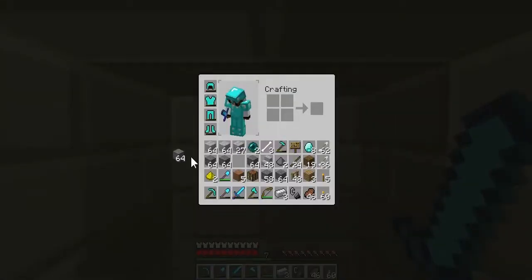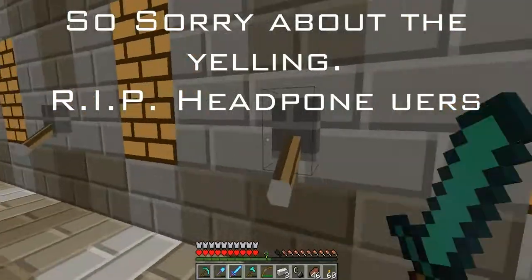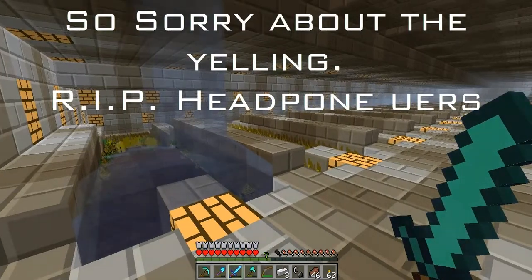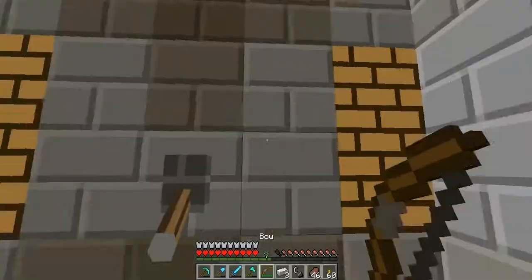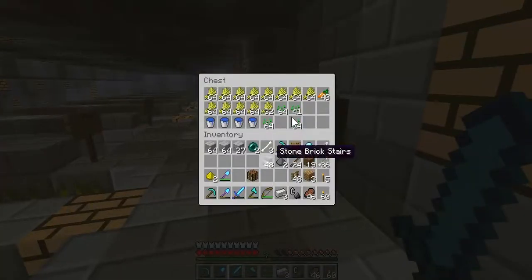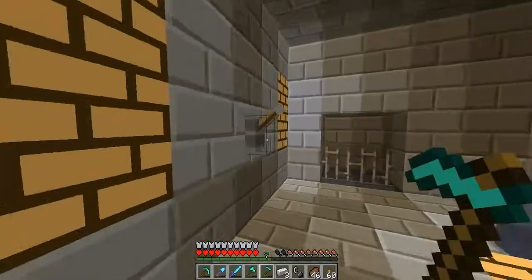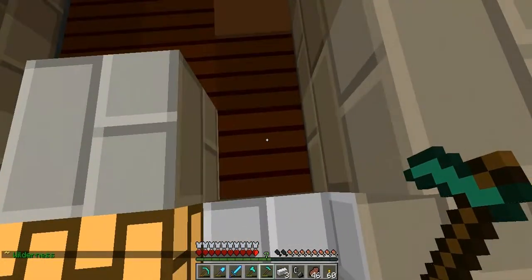I'll show you how it works. I'm going to discard some of this cobble so you'll see how it works - I need more space. You just hit that lever here and then it just goes down, just like that. Sorry for that interruption. You just hit that lever and the water comes down. Just hit the levers and the water will open and close via a piston system right there.